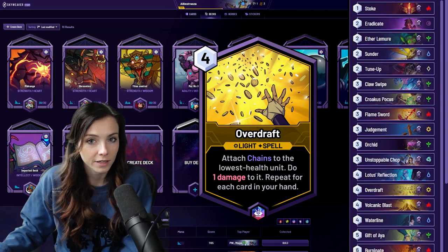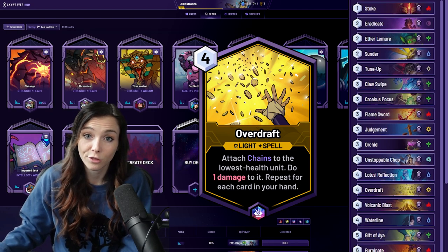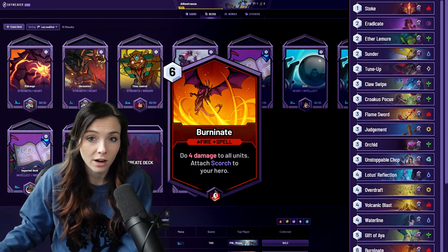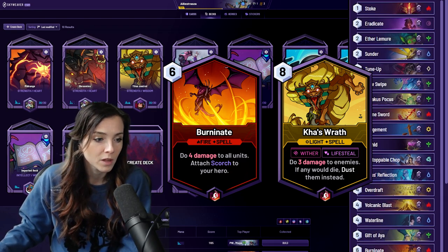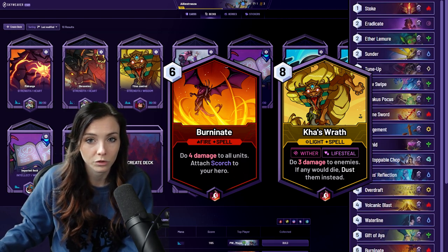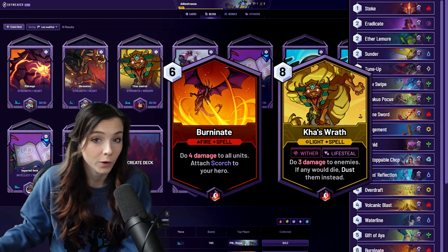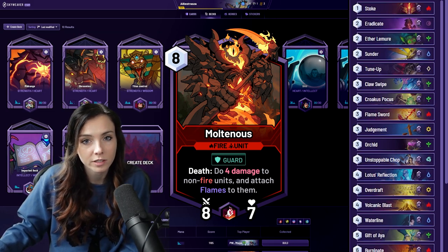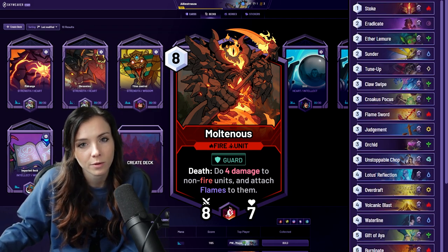Overdraft is definitely one of the best early game cards and it is so flexible, so I almost always keep it if given the chance. It can get through armored units, which is definitely one of the most useful things. Burninate and Causewrath are also incredibly good AoEs, but of course they're a bit more expensive. Sometimes a Causewrath isn't a full clear, but it has the wither effect so it can definitely bring the power level of the board down, and it does heal you up a little bit when it hits the enemy hero. Multaneous is higher risk because it is a unit so it could be silenced or dusted, but sometimes it comes off of an Aether Whale and is really good at reducing pressure due to the guard and massive AoE on death.